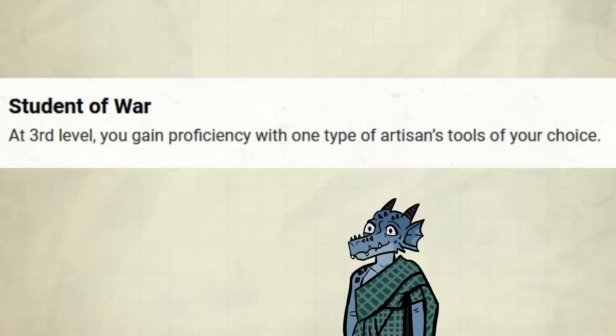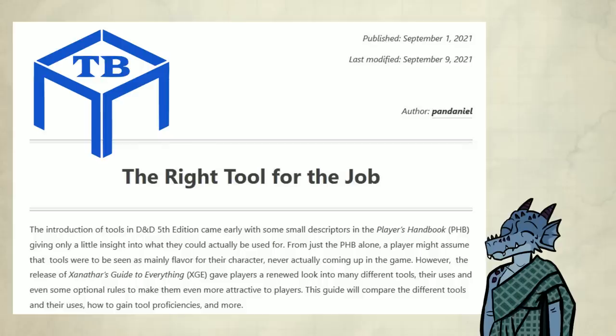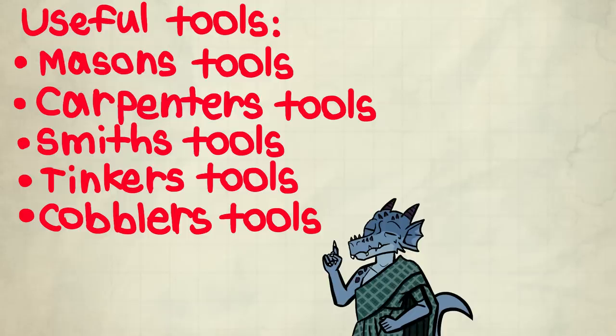At third level, you gain proficiency with one type of artisan's tools of your choice. Without the optional rules about tools in Xanathar's, this is not too exciting — it's just a bit of fluff. However, if your game does make use of Xanathar's, you have all the more reason to put in some extra thought about what these proficiencies might allow you to do. I'll quickly mention which tools I would look at when playing a Battlemaster: Mason's tools, Carpenter's tools, Smith's or Tinker's tools, and Cobbler's tools.